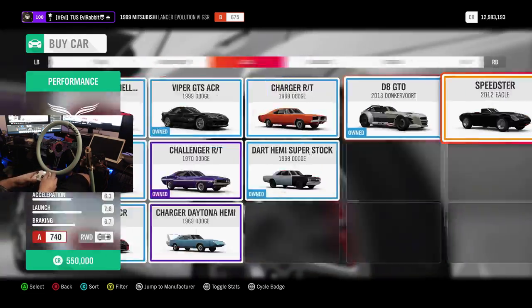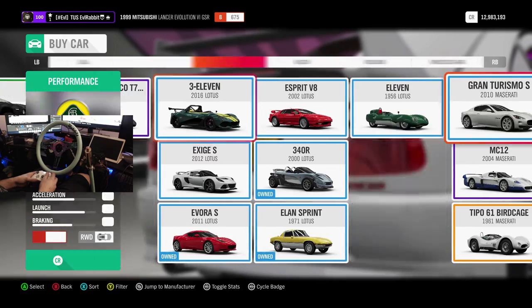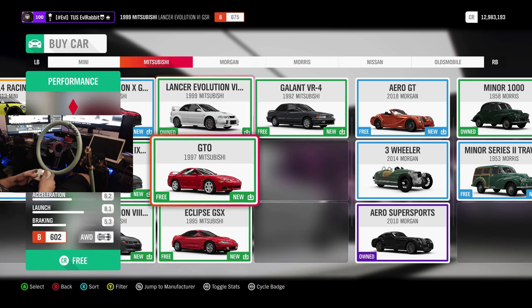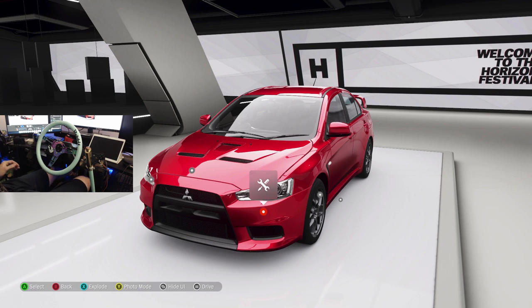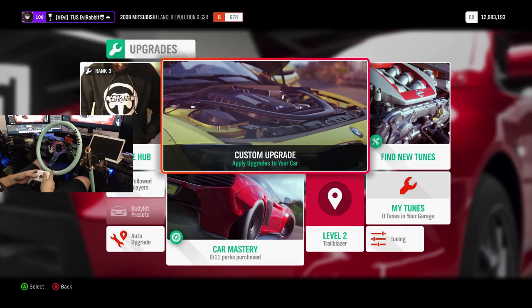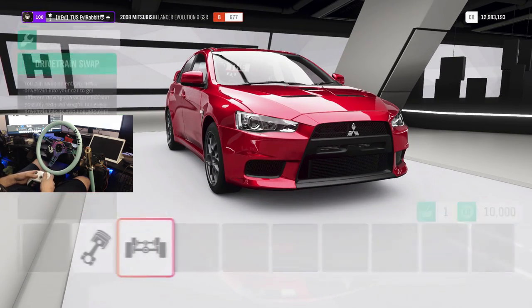If you guys are enjoying the Mitsubishis, let me know down in the comment section below which one is your favorite, or if you just like them all in general. So we said we were going to use an Evo 10 — we're going to get it and modify it a little bit. I'm going to get the light turned back on behind me so it's not as dark on the wheel setup. Now that we've got a little light back on the subject, let's see what we can do to this car. We can do an engine swap — that's what I wanted to make sure we can do.